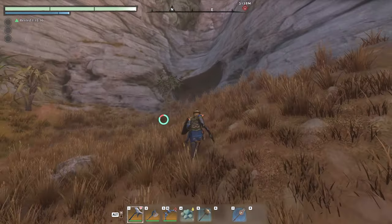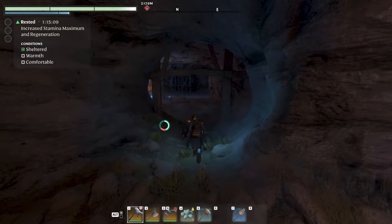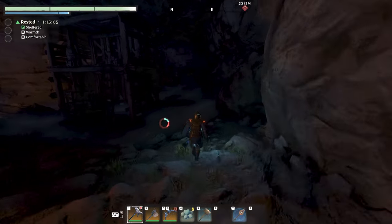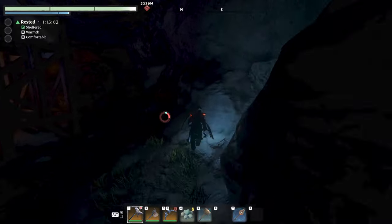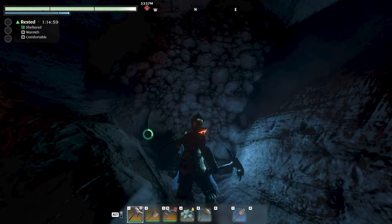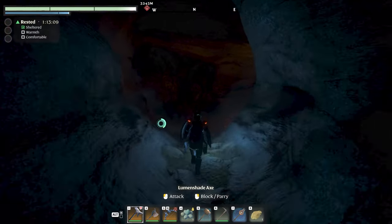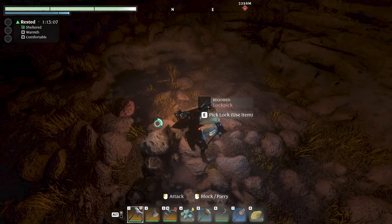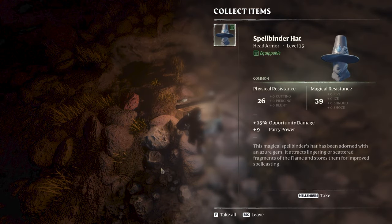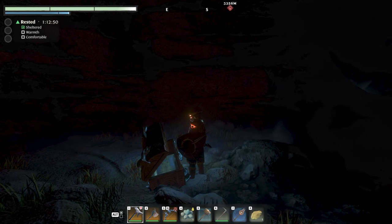Right here is a cave. As stated by the message on screen, we're going to keep to the right wall all the way to the end. At some point we come across a problem, and then right away when you come in here, you find a gold chest. In here today we have a Spellbinder Head. That's the first one — let's have a look at the next one.